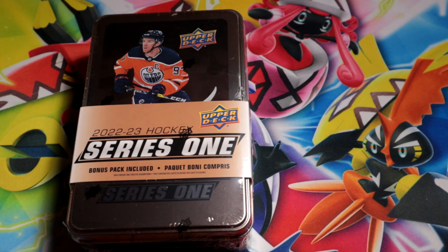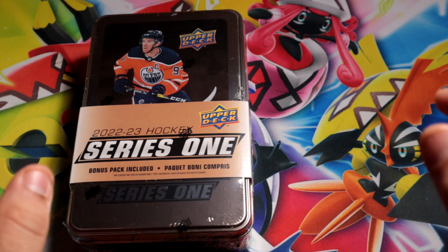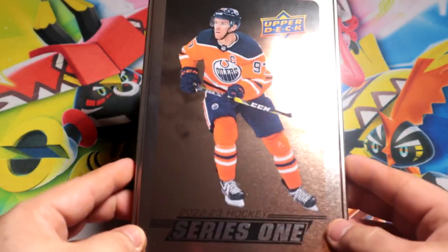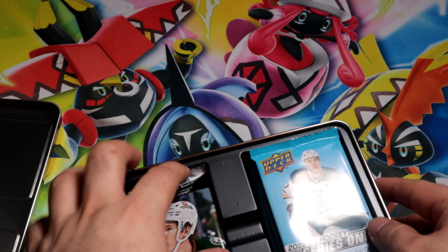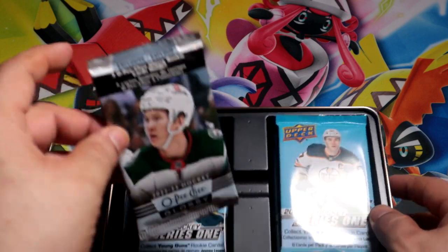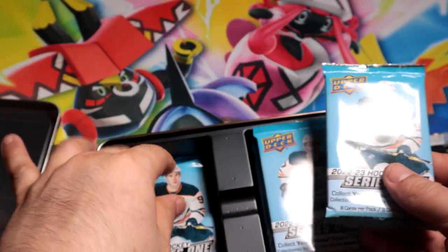2022-23 hockey series 110 — let's see if we can get some young guns. There's maybe a nice warranty to get at least one, but with eight packs there's like a 50% chance we actually get two and a really small chance we might get three. You do get the glossy pack of a Peachy as well, right here on top with three rocky glossy cards, and let's get our eight packs of the regular base.